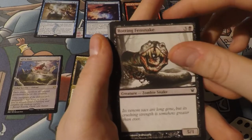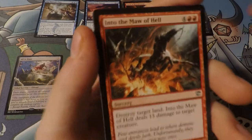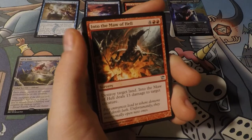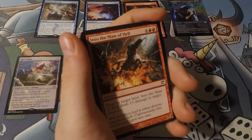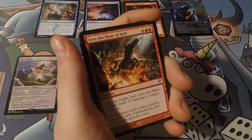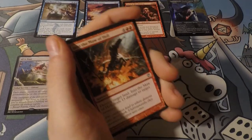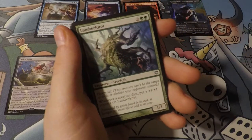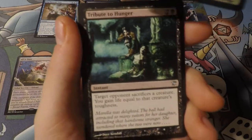Look at that Fensnake - it's got two rows of teeth. It's going to eat you twice. Into the Maw of Hell. There's a funny story - I was in 7th or 8th grade and I wanted to be really cool in front of everybody and swear. They went around the room and said 'What's your favorite band?' I made one up and said 'The Demons Come from Hell' or something. I said a swear and everybody was like 'Oh, he said a swear word.' I felt really cool, but it turns out I was not cool at all.